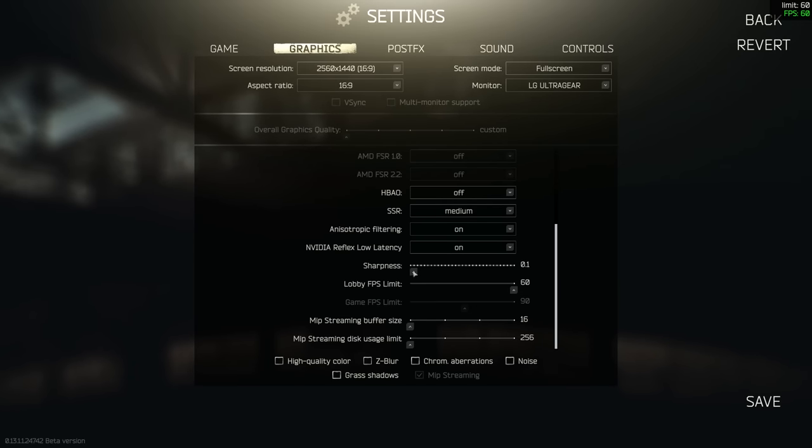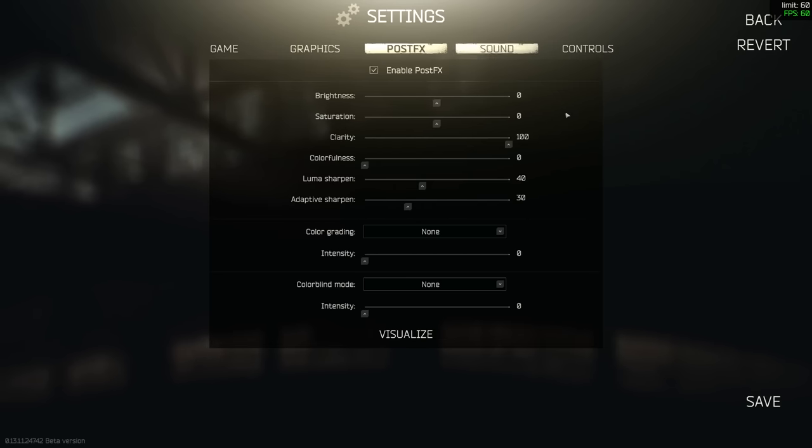Sharpness I have set to basically zero — specifically 0.1, apparently there was a bug at exactly zero. The reason I have it so low is because I apply sharpness in PostFX instead. If you turn PostFX off, I'd advise having sharpness at about 0.5 — see what you like. It goes all the way up to three, but most people tend to have it around 0.5 to 1.0 depending on how sharp they like their image. All the remaining options at the bottom just take FPS away without doing anything, so I have them all off.